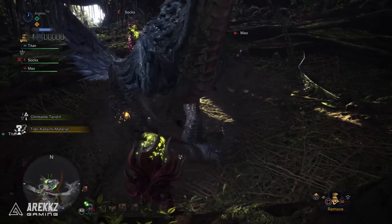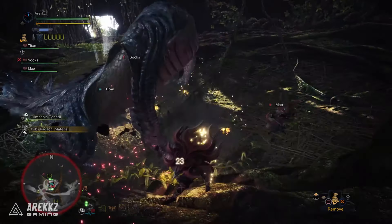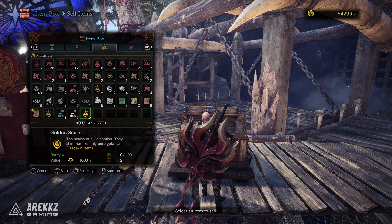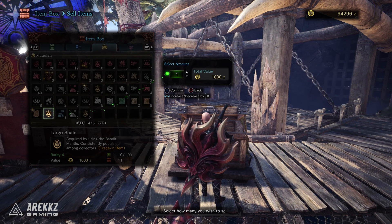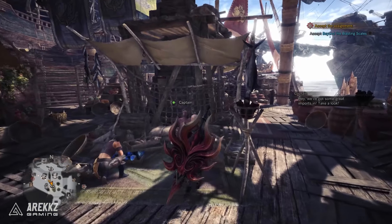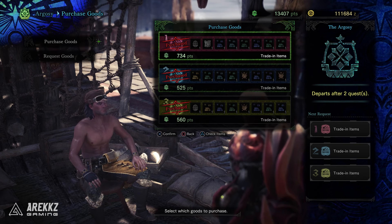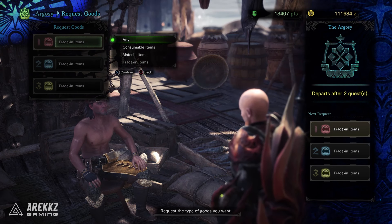The Bandit Mantle causes monsters to drop trading items when you attack them. Trading items are valuable items that have no use in crafting gear or weapons — their sole purpose is to be sold, and the harder the monster you fight, the more valuable the trading items they drop. With the mantle equipped, when you begin fighting a monster it'll start glowing. When you've done enough damage and the mantle goes gold, you'll hear that an item has dropped and you can pick it up. You can do this repeatedly while the mantle remains active.